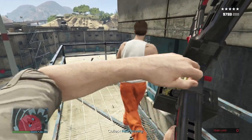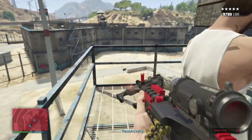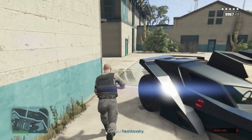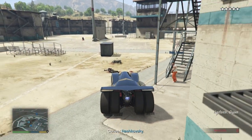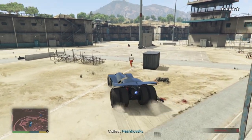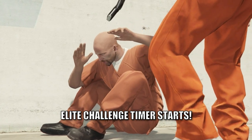The prison's at lockdown and there's only one pass to Ryszkowski. Once everyone is dead, pop back in your Vigilante and wait for the prisoner to trigger the cutscene. This is when the Elite Challenge timer starts.